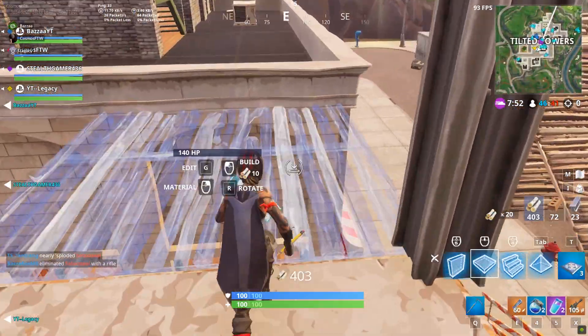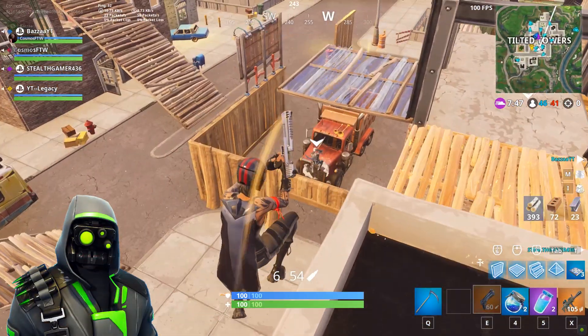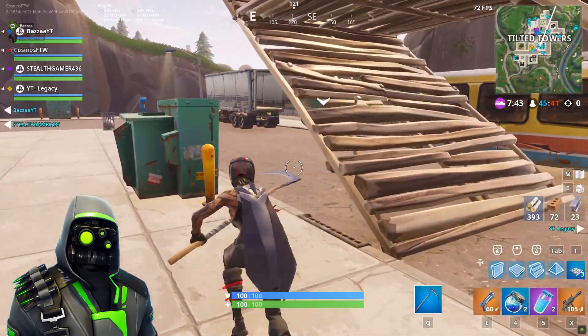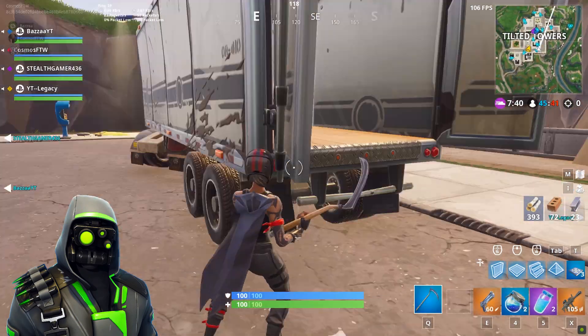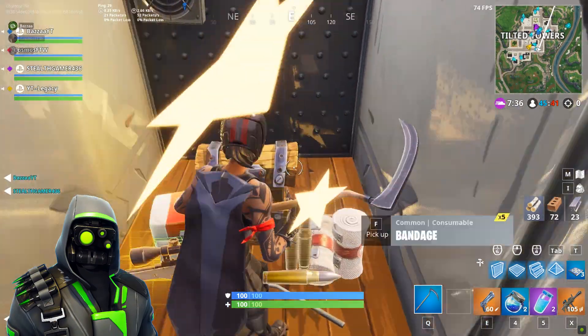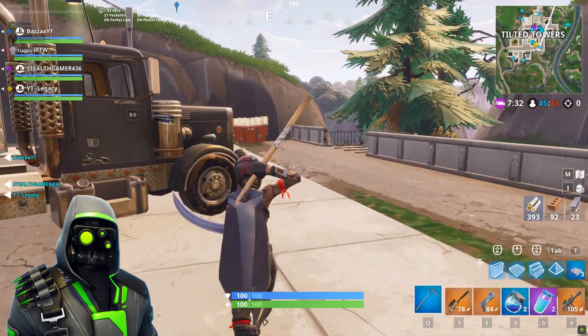Next up, we have the Archetype. The Archetype is, once again, a decent skin. You guys can see now we're starting to get into the decent skins, kind of around the middle of the list. The Archetype's a really cool skin — it's like black and green, it looks mad. It comes with a really cool pickaxe as well which looks amazing. Obviously you have to buy the pickaxe separately, but it looks amazing anyway. I rate the Archetype — such a great skin.